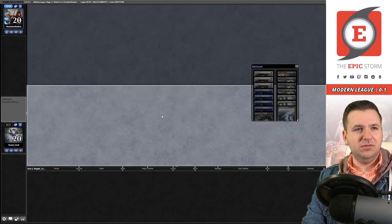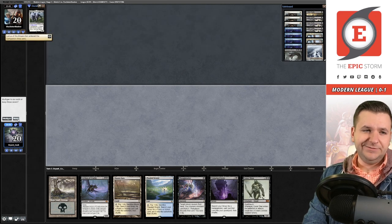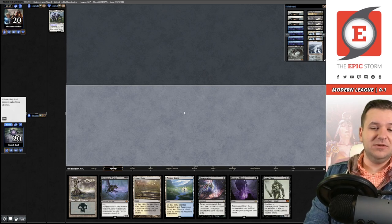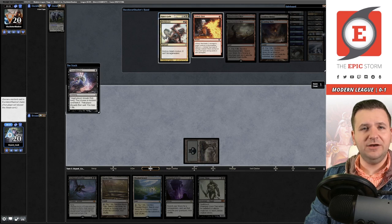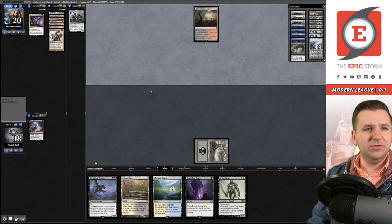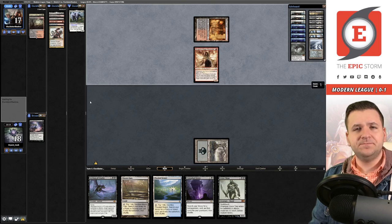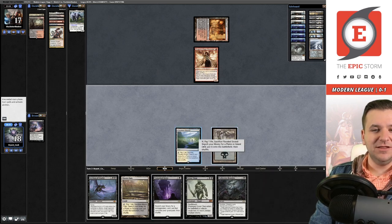Game three — on the play. Lyrics of the Dream Den opens for them. Turn-one Thoughtseize hurts them: get out of here, Kaya's Guile — no one likes you. They play Bloodstained Mire, take two off Blood Crypt. A Dragon's Rage Channeler draw is pretty good for them. We draw and love what we see!